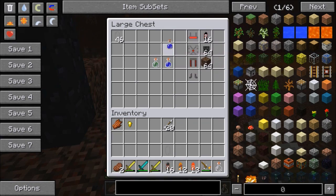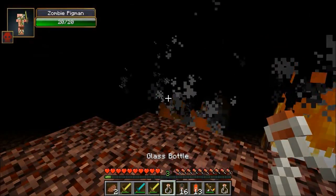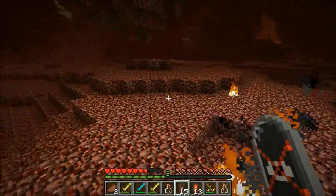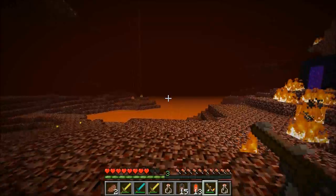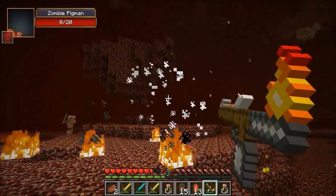So grab this and we'll get a potion of blindness to actually test it out. Let's just make ourselves blind. I hope nothing attacks me right now. Oh God, I hear bad things. Right click. Okay, we're okay, guys. The blindness — it's gone. All you have to do is right click after you're blind. So carrying around a bunch of these is going to be very helpful.